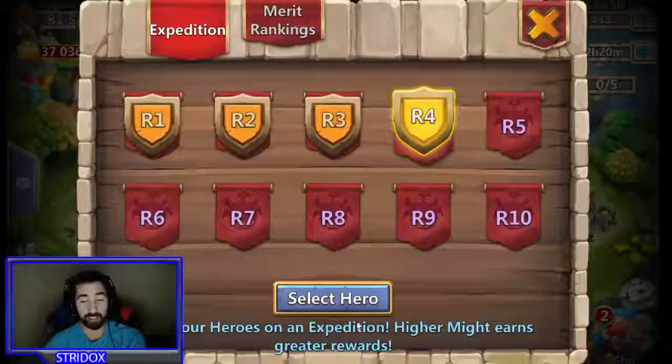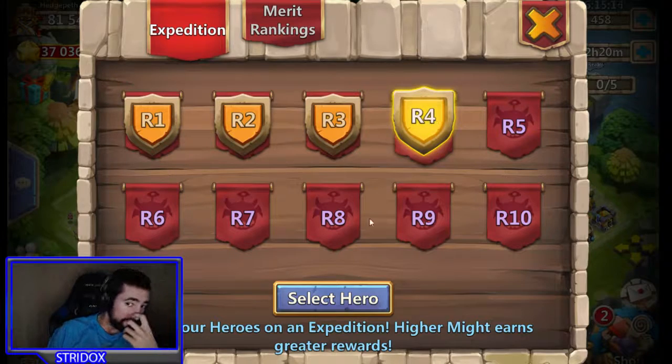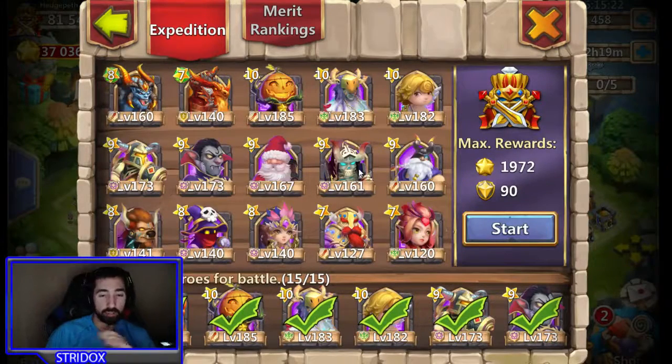Hero expeditions is found under the arena. I've already done expedition 1 and I'm on round 4 right now. For the most part it gets a little bit harder as you go. On hero expeditions 4, my hero setup is what you see here — I make sure I have ranged heroes who attack from a distance, like my Reaper, Pixie, Harpy Queen, Spirit Mage, Aries, Thunder God, and Santa Boom. Those help out tremendously.